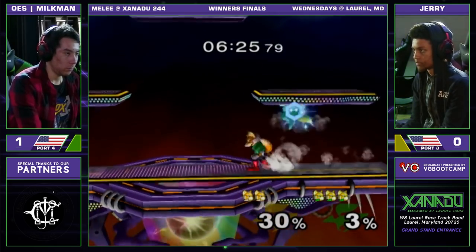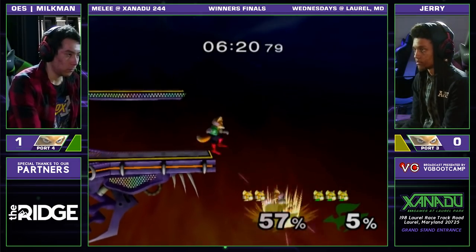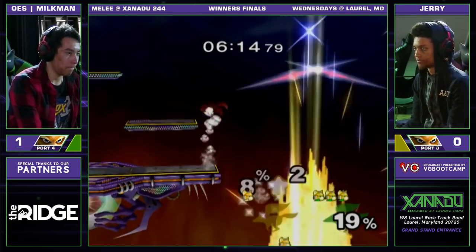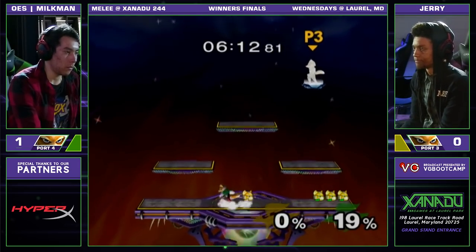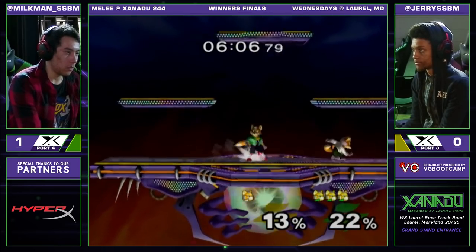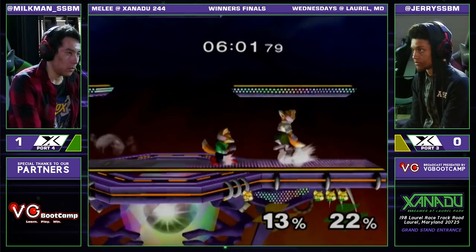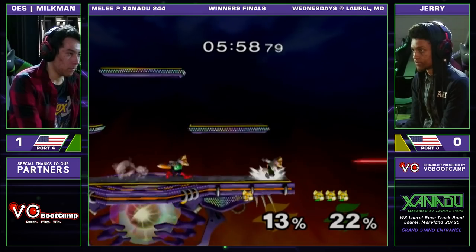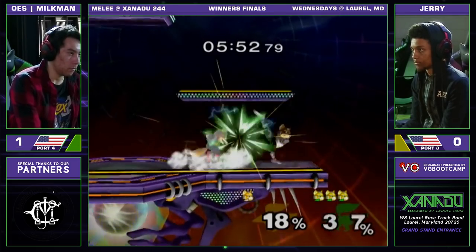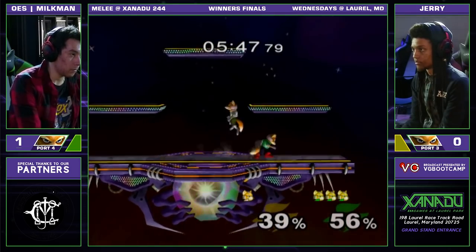What a huge tech right there by Jerry — he was so close to getting shined off stage again. That's been the story of this game too: it feels like Jerry's been off stage the whole game. That clearly is his home. And that is just flexing on him — eating the up-B, crouch canceling and getting the shine. Milkman just running away with this game. Right now Milkman looking unstoppable. Jerry clearly can turn it up — we witnessed him do it last game — but he's definitely going to have to switch up his gameplay. Right now he's kind of letting Milkman dictate the pace, and that's not working out for him. Whether he needs to completely run or completely go forward, he needs to make a decision, because the in-between is not paying off.